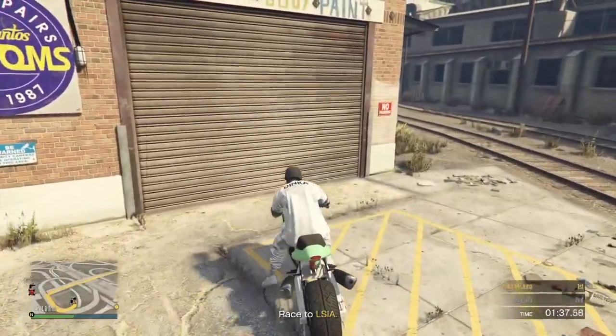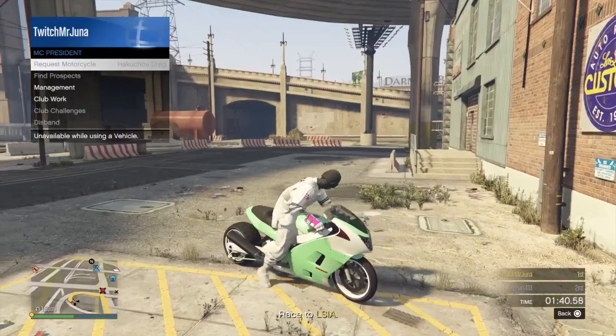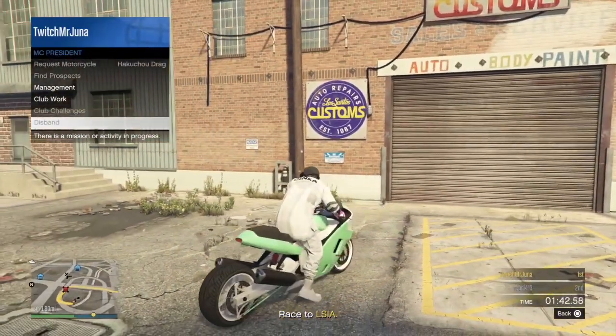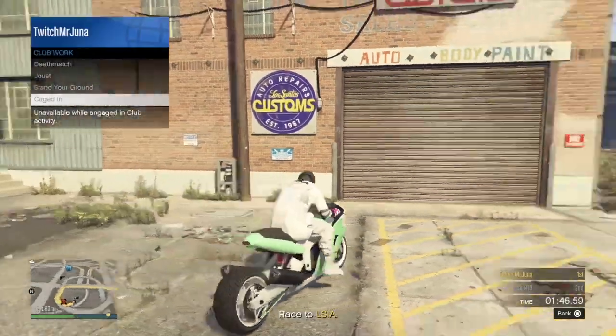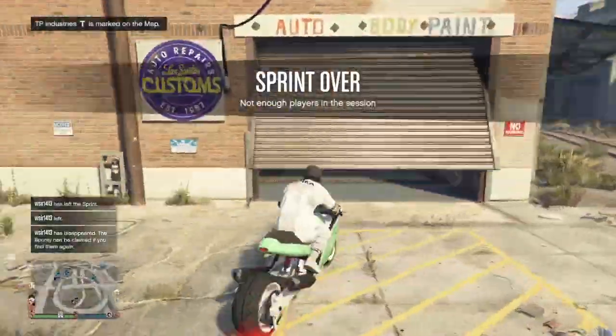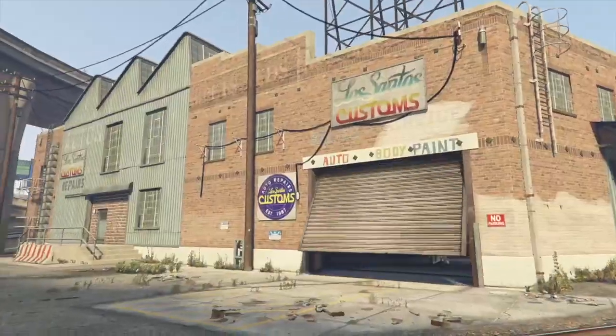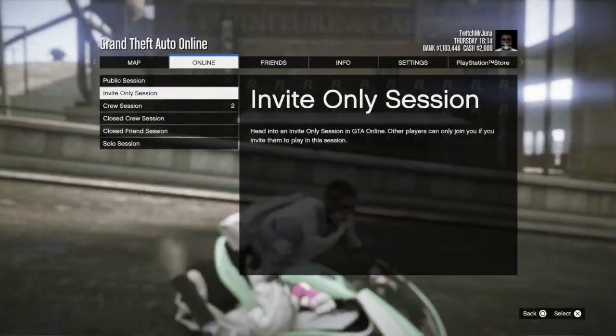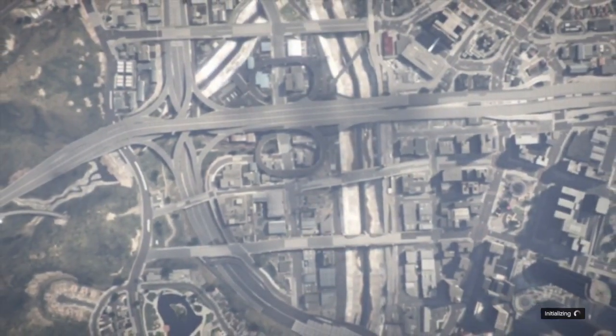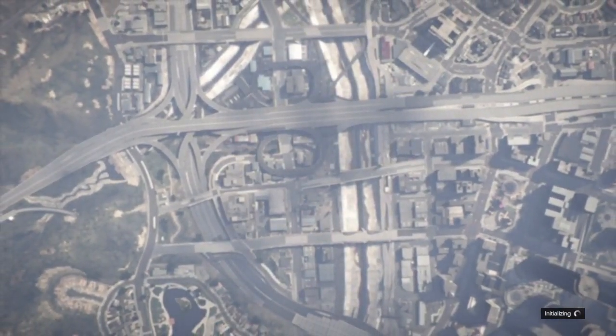Just to show you guys proof it's saved, I also end up joining a brand new session just to show proof that it's obviously saved. We switch sessions and it's there. Just like that guys, brand new GTA 5 merge glitch. Subscribe and like if you guys find this easy. If you guys have any comments, questions, or concerns, let me know in the comment section down below, and use the comment section as a way to make new friends and help each other out. And once again, full props to the founder, because without him this wouldn't be possible.